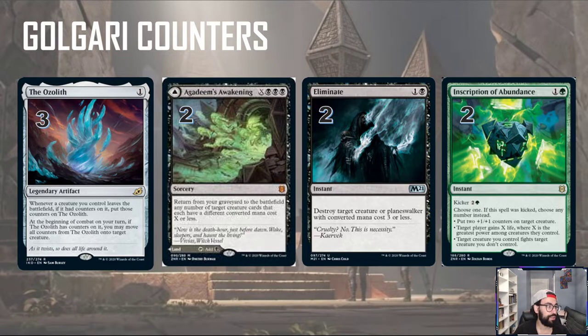Agadeem's Awakening is the new flip land at mythic. You can either play it as a land for black mana — paying three life for it to come in untapped — or you can play it for its spell side, which is triple black and X. It returns from your graveyard to the battlefield any number of target creatures that each have different converted mana costs of X or less. So this is a late-game way to reanimate a bunch of things and go to town.